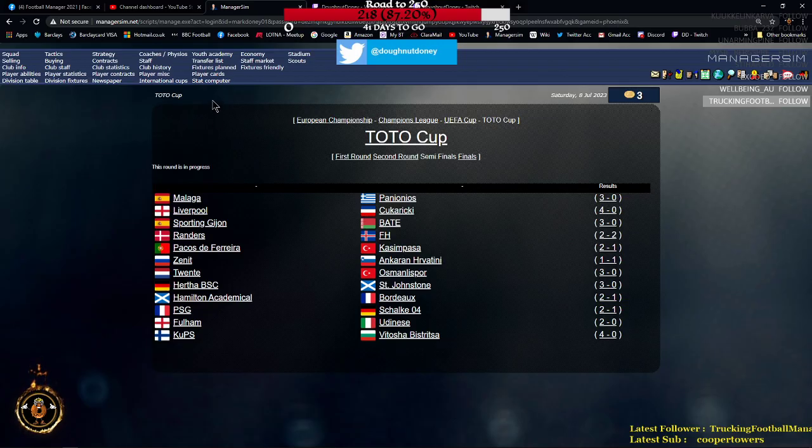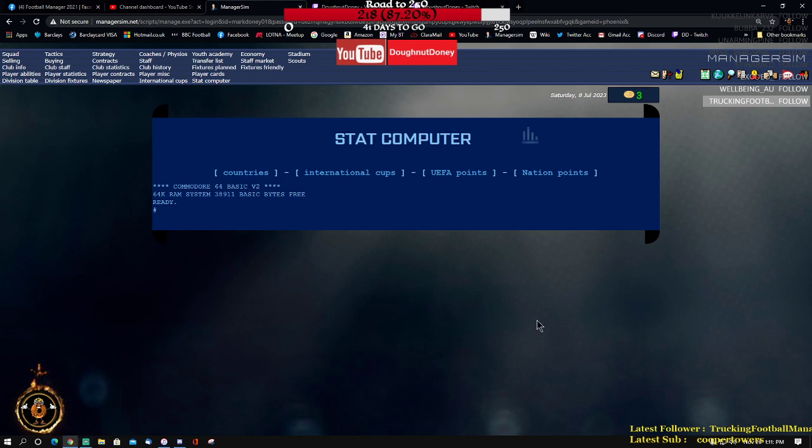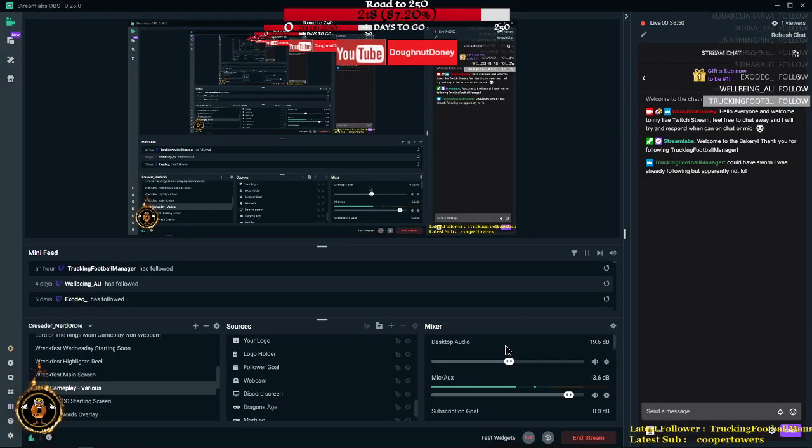The final button is the stack computer - going well back in time. This is where you can look back and see previous leagues, previous seasons, who won what, and who managed what. You can even see Commodore 64 Basic - I think that's taking the Mickey out of the Commodore 64 a bit. So that is basically a quick look at Manager Sim, done on my Twitch. I'll move both parts into my YouTube channel and release them at the next date. Now I'll go and try to sort out my sound problems. Thanks for lurking, and I'll chat to you soon.